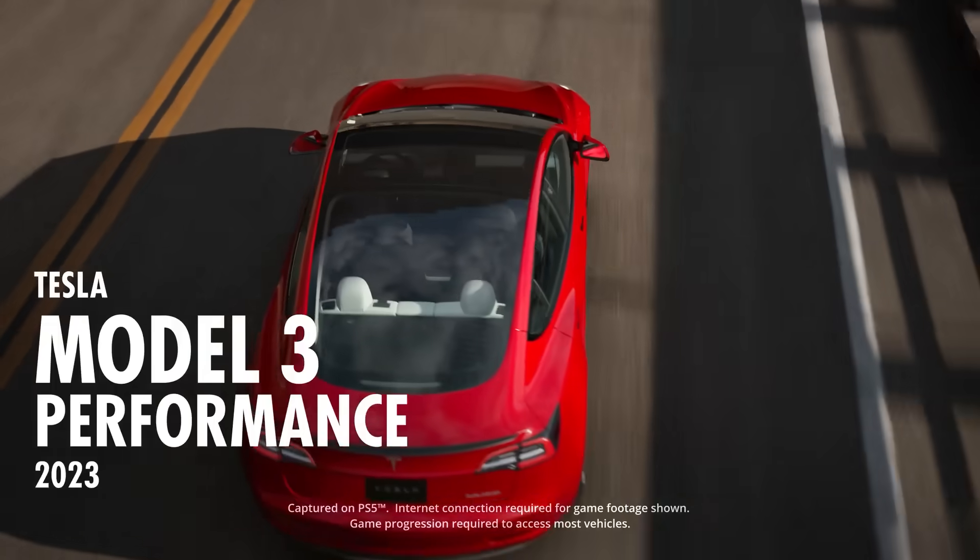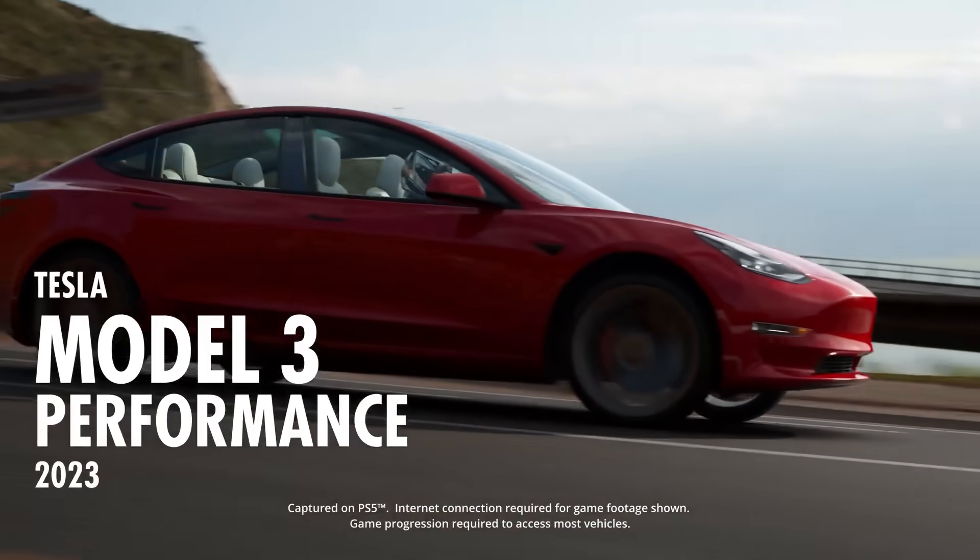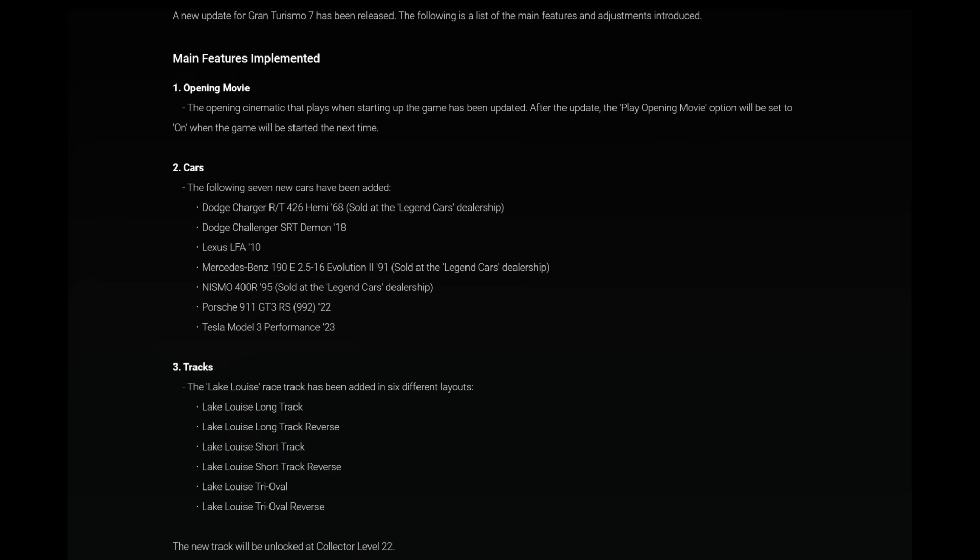So let's head straight over and I'll take you through step by step. Update Details 1.40 — a new update for Gran Turismo 7 has been released. The following is a list of main features and adjustments introduced. Main features implemented. Number one: the opening movie.